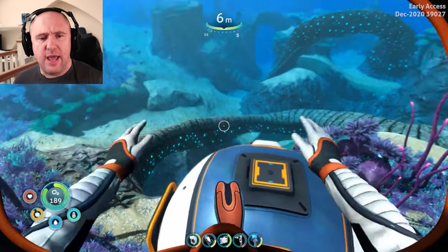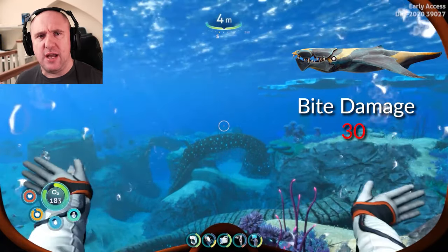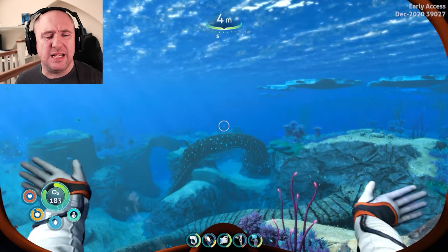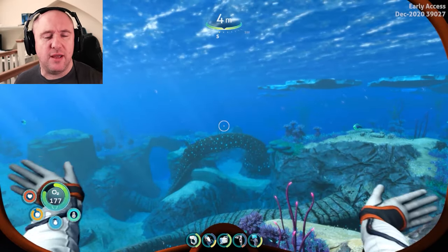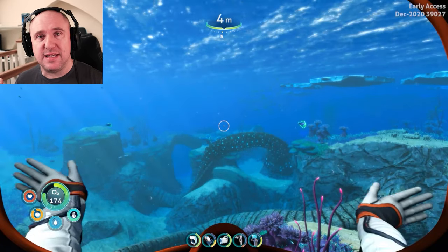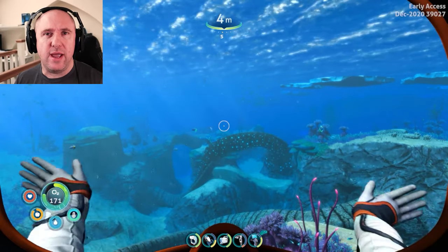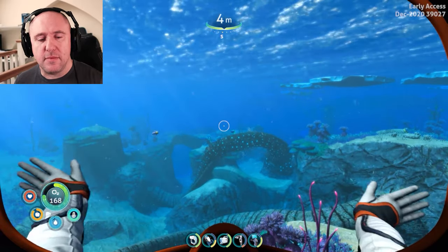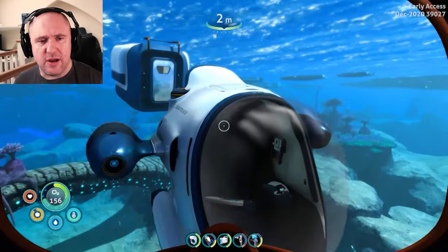In this area there are brute sharks — they do around about 30 damage to the player, so pretty nasty. We want to try and avoid those at all possible. What I recommend you have is a sea glider, high capacity tank, rebreather — as we will be going below 100 meters — and a mineral detector.